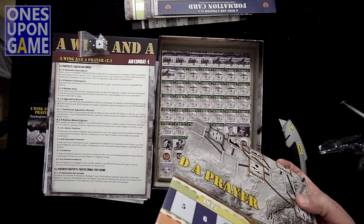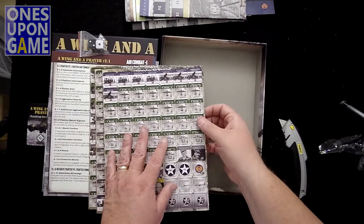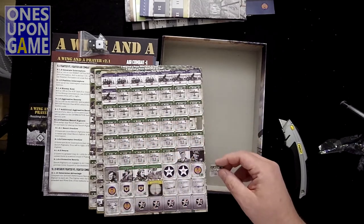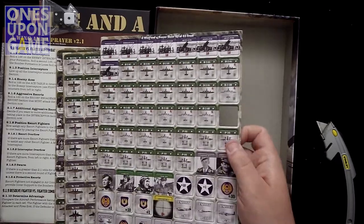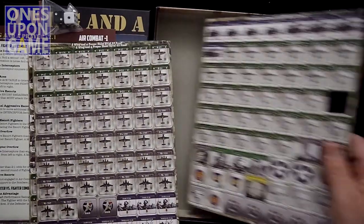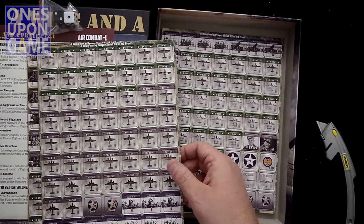We're just exploring the box together, not learning the game. There's just the one map — single-sided, that's all you need. Now we've got our counters — three counter sheets. These are all huge, looks like one-and-a-quarter inch, maybe just one inch. They pop out very easily, nice and thick, well-centered, pretty piece of artwork.